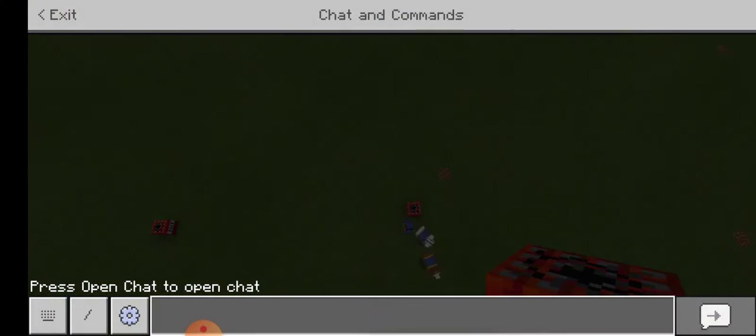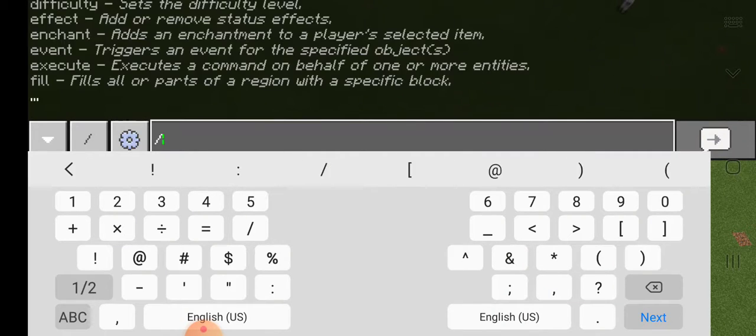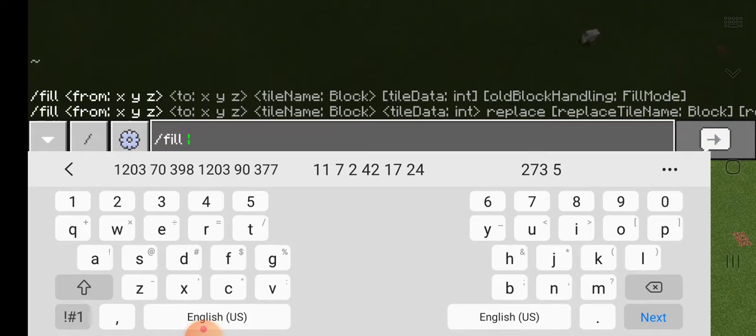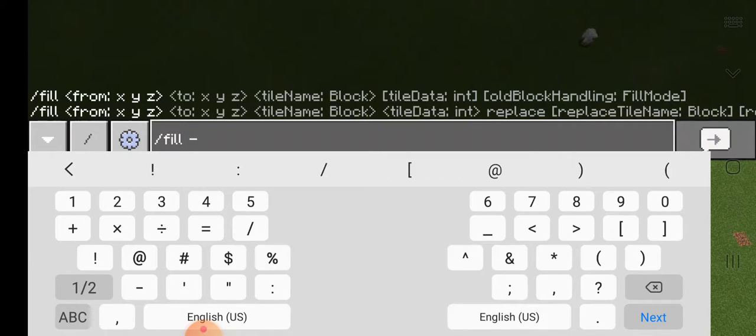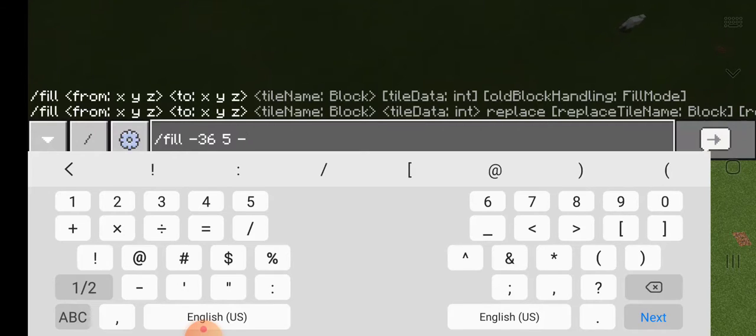Now you're going to go into the chat and type slash fill, and you're going to type in your coordinates. Make sure you type in your own coordinates, not the coordinates that I'm typing in. I'm going to type in my first set of coordinates and then my second set of coordinates. No commas — just spaces, and there's nothing in between the two sets of coordinates.